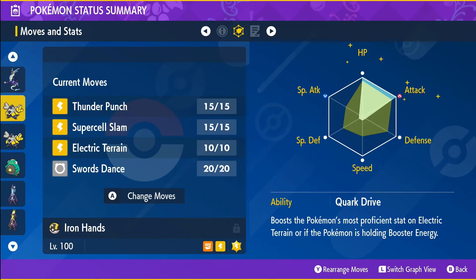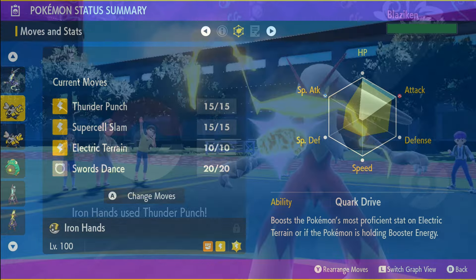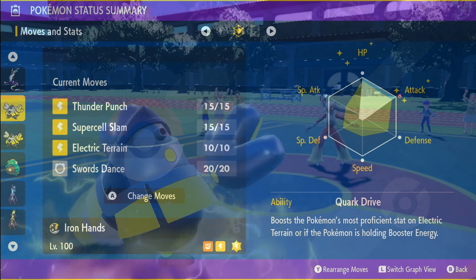Run Iron Hands with Adamant nature and allocate EVs to max attack and HP. Equip it with a Shell Bell held item and go with the moves Thunder Punch, Supercell Slam, Electric Terrain, and Swords Dance.